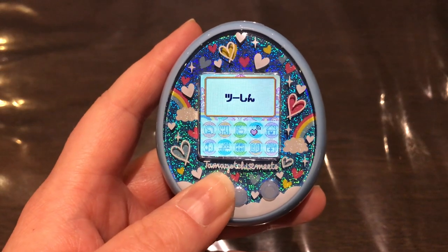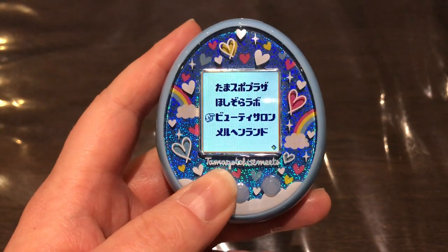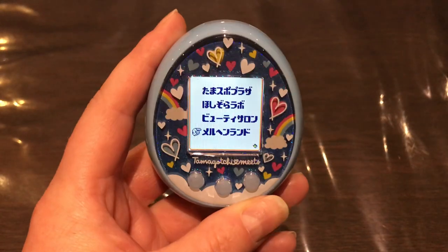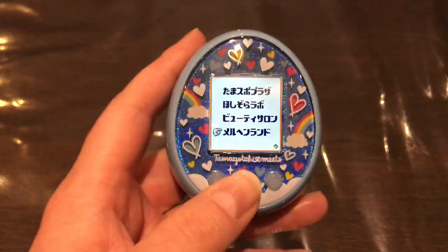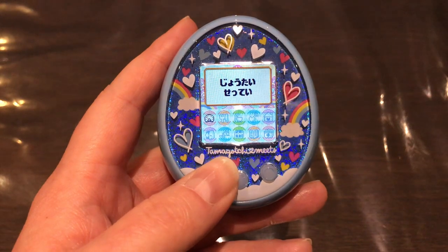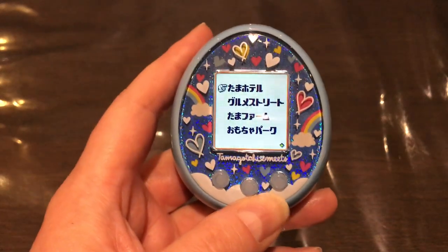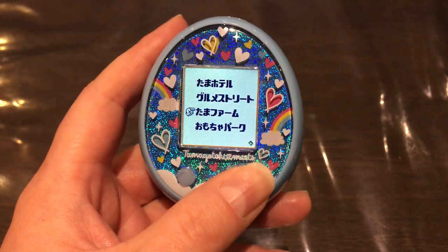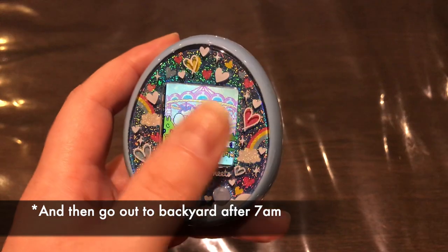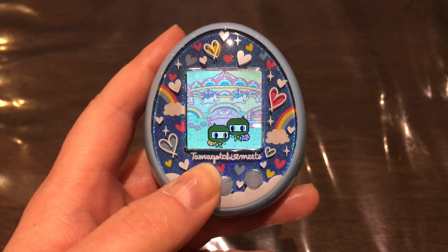The last location is exclusive to each version: the Fairy Tale version has Fairy Tale Land, while the Magical Meets version gets Magical Land. To unlock Fairy Tale Land from the third generation onward, you change your background to 'Dreamy Living' — the one with the carousel.